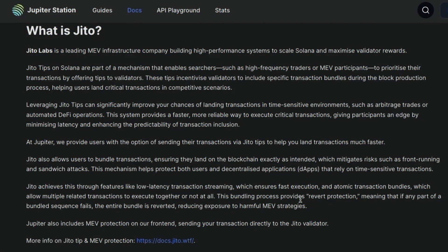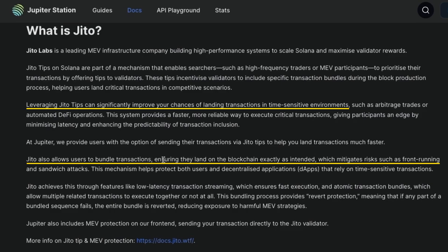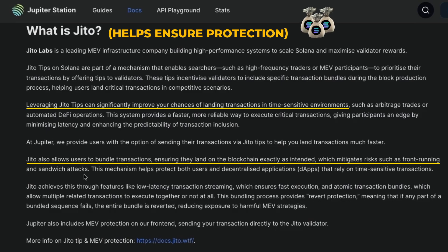Bribe is similar to priority. Leveraging Jito tips can significantly improve your chances of landing transactions in time-sensitive environments. Jito allows users to bundle transactions, ensuring they land on the blockchain exactly as intended, which mitigates risks such as front-running. A tip paid to Jito helps ensure protection, and giving a higher bribe tip allows Jito to complete the transaction faster.